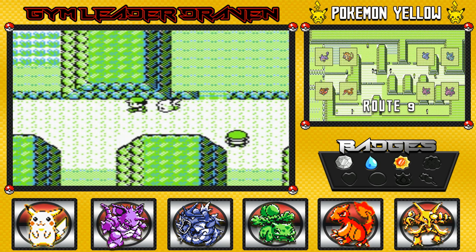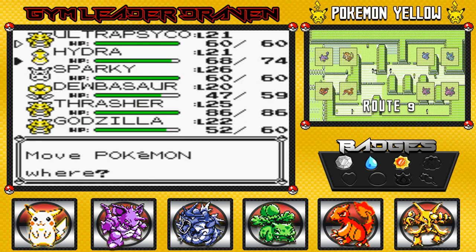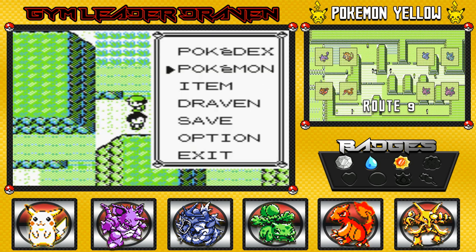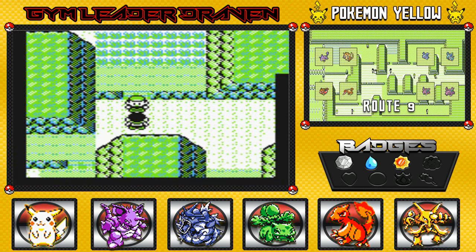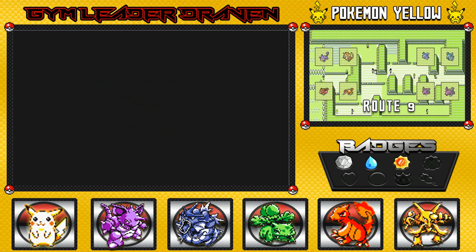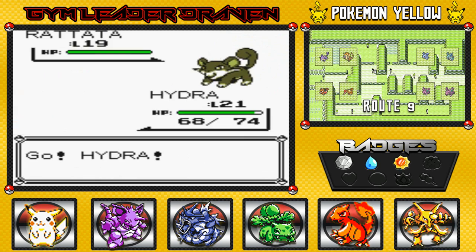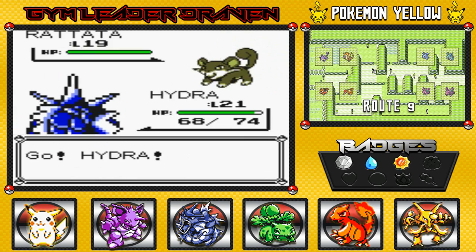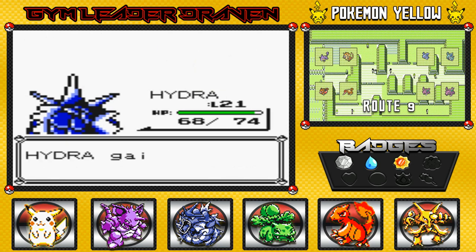One more trainer — going back to Hydra. Heading toward Lavender Town soon. Junior Trainer wants to fight, coming out with a Rattata. I don't know why people call it Ratatata — it's Rattata, get it right people. Critical hit — no one can stop me.